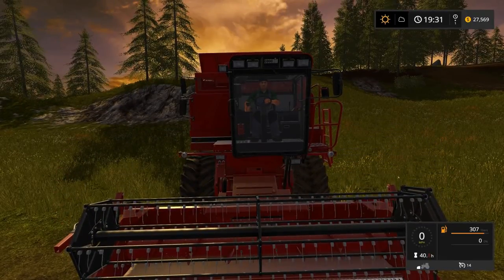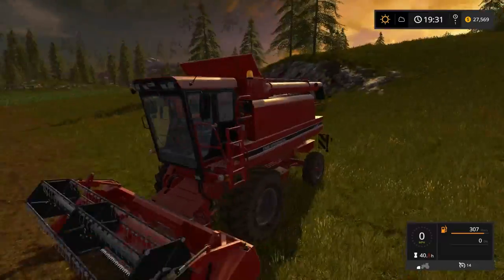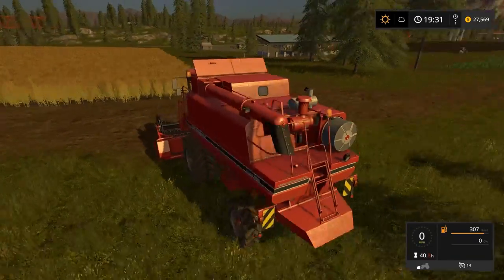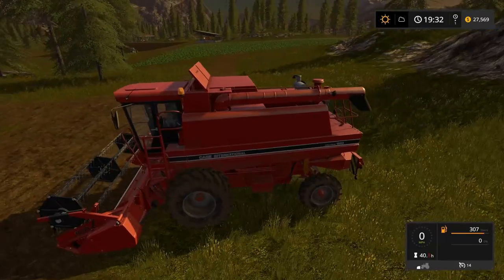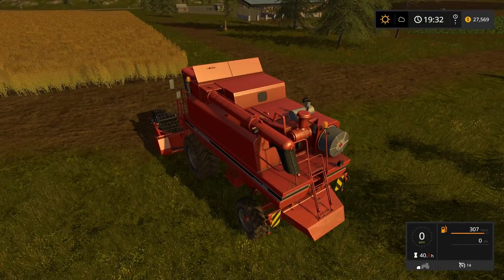Hey folks, this is Noble Rambler, and welcome to another episode of Farming Simulator 17. Goldcrest Valley, and our gold canola has gone brown. It's time to harvest. So we've got the canola field to do, we've got the little blue New Holland tractor way over there, and we've got to get the sowing started as well. So that's our primary goals for this episode, we'll see how that works.